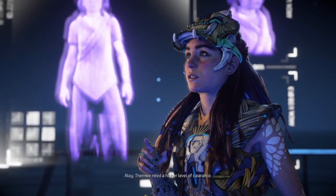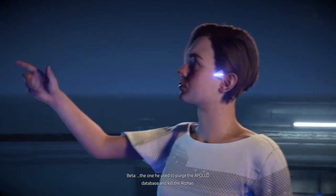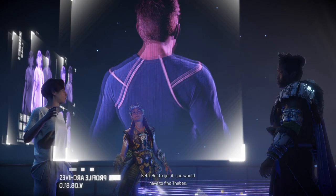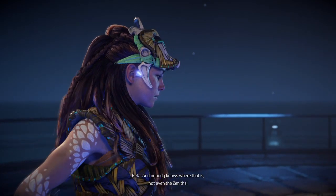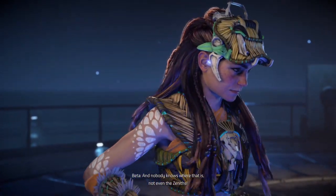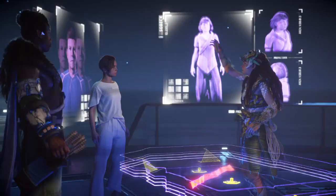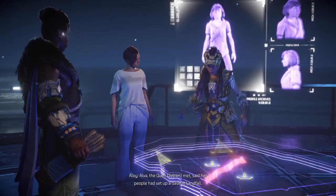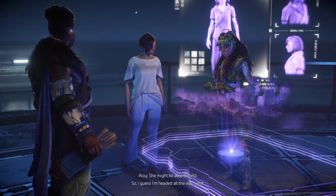It's not gonna work - Hephaestus has written alpha clearance out of its access module; you'll never be able to capture it. Then we need a higher level of clearance. There is no higher. Ted Faro's mega clearance - the one he used to purge the Apollo database and kill the Alphas. To get it you'd have to find Faro's private bunker he retreated to when the world ended, and nobody knows where that is - not even the Zeniths. Their only intel was that it was somewhere in San Francisco. That might be all I need - I can get to San Francisco.